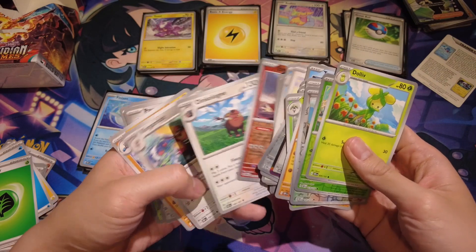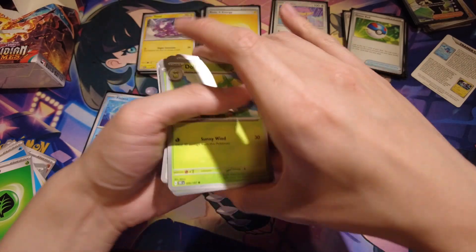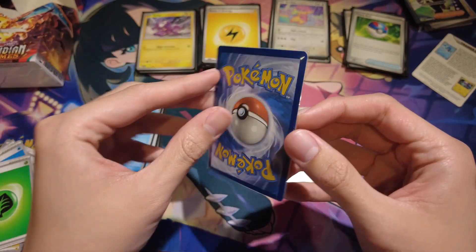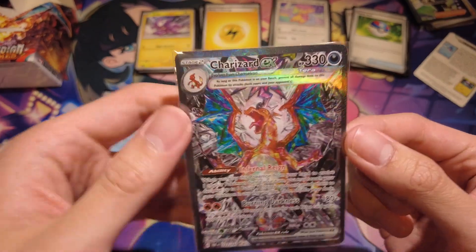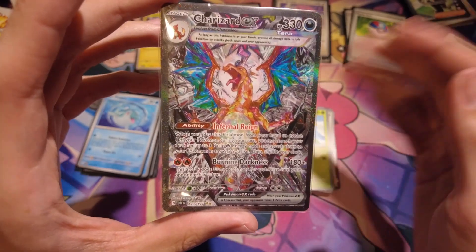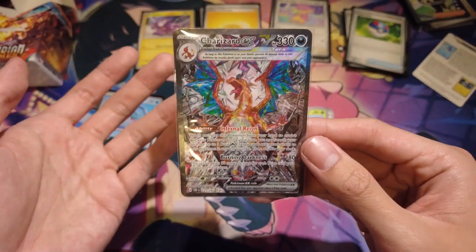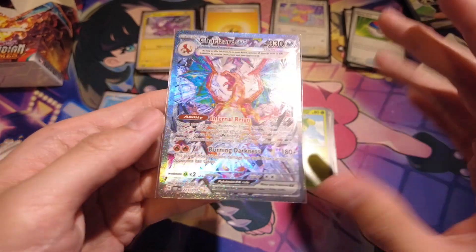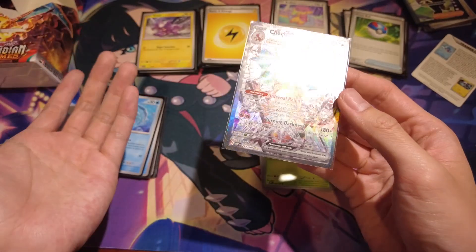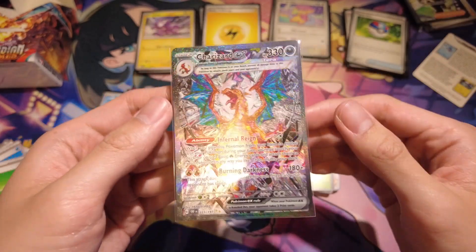Nothing too great from most of the packs — a bunch of commons, uncommons, stuff to fill out the binder. But in the first pack I pulled, absolutely insane — I got the Special Illustrator Rare Charizard, the Terra Terror himself. I did not expect to pull this at all. Having only seen the card through scans on Pokebeach and similar sites, seeing it in real life definitely does it more justice. The way it shines, the way the borders are terrestrialized — it's a little different from the regular EX Special Illustrator Rares in Scarlet Violet. The way artist Kira Igawa draws the lines coming out and Charizard looking really ferocious — it's a super awesome card.